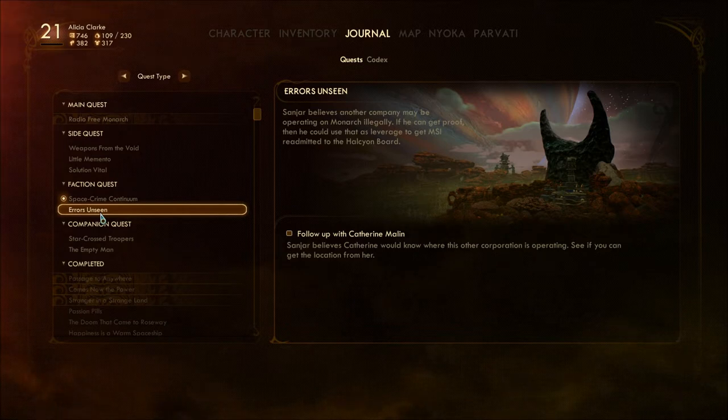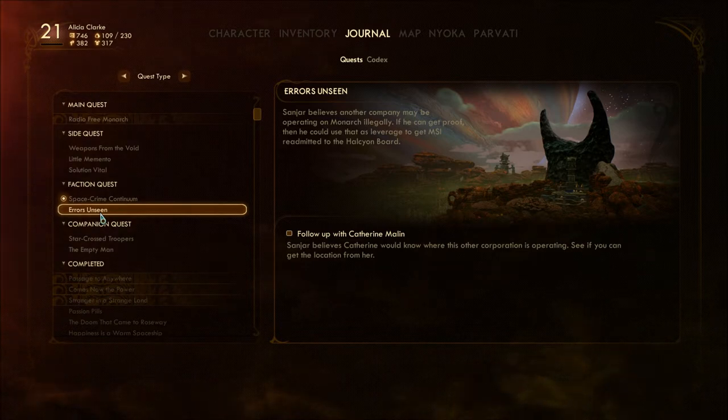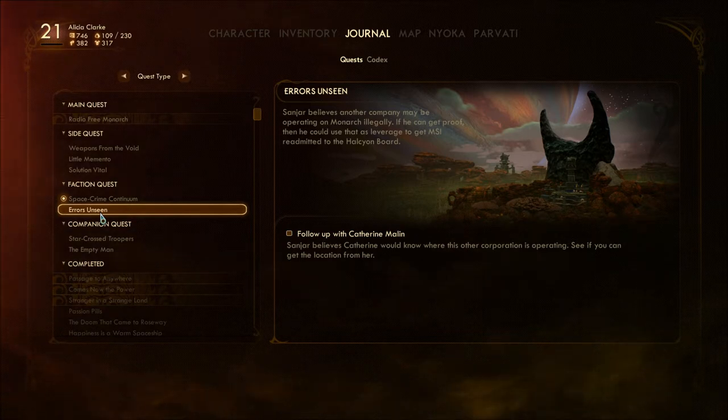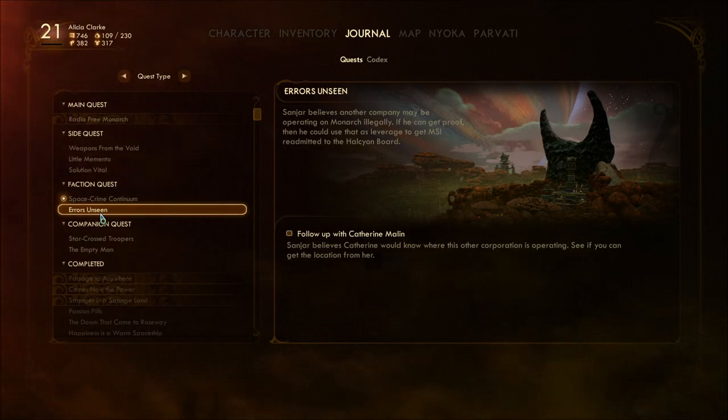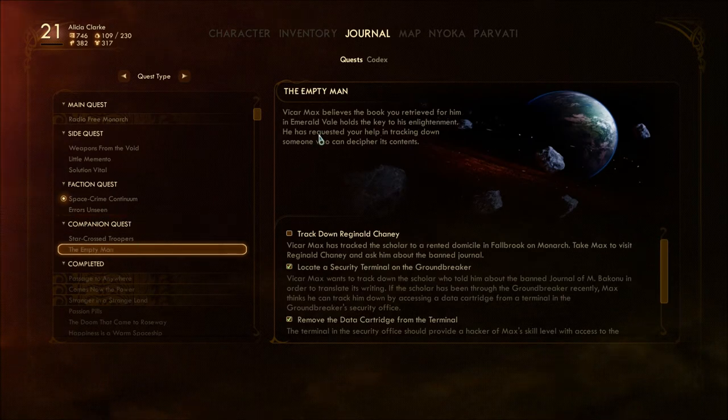Sandra believes another company may be operating on Monarch illegally. If I can get proof, he could use that as leverage to get MSI readmitted to the Halcyon board. Sandra believes Catherine would know where this other corporation is operating — see if I can get the location from her. And while we're there, also in Fallbrook finally: Vicar Max.